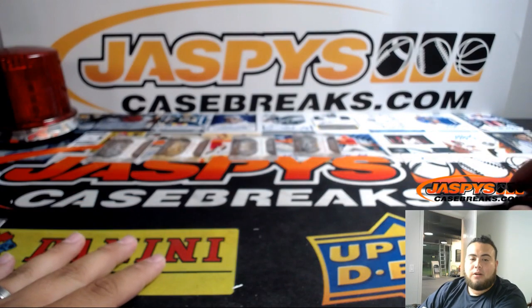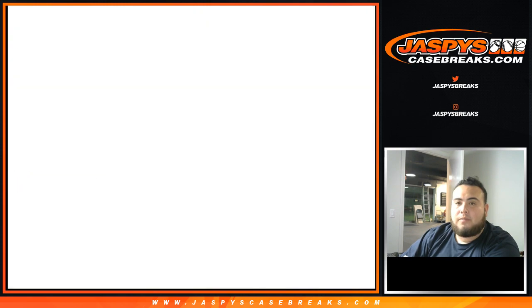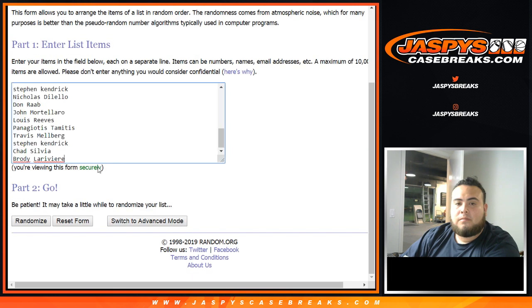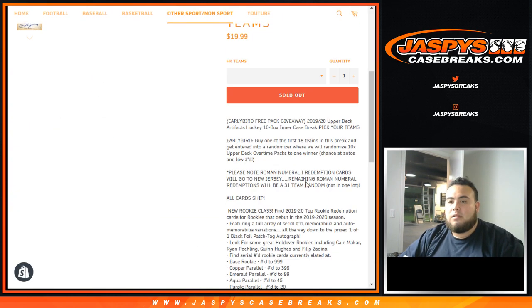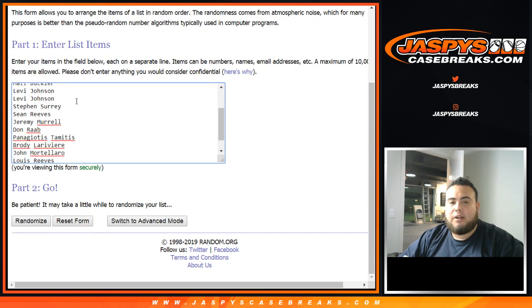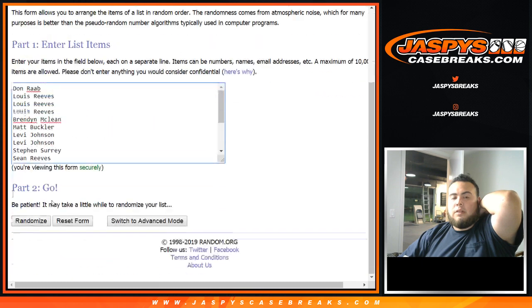We use the same dice roller for the early bird — the first 18 teams taken. Customer names: everybody has a shot at this. So let's roll it first for the 10 Overtime Wave packs and we'll ship them sealed. After 11 times — here are the customer names: Don, Lewis, Brandon, Chad. 11 times — one, two, three, four, five, six, seven, eight, nine, ten, eleven.